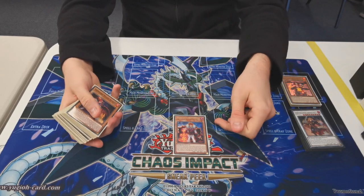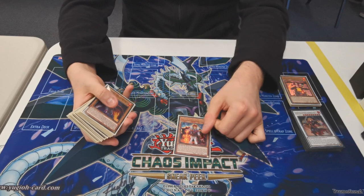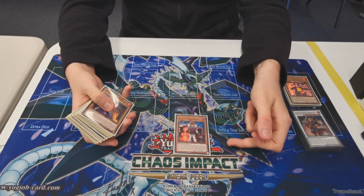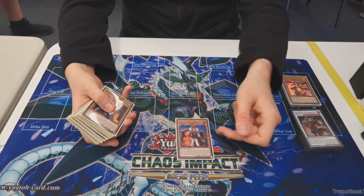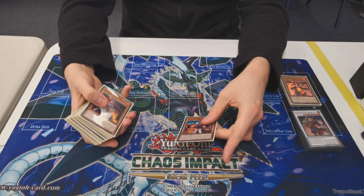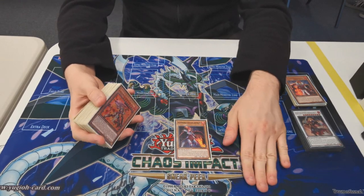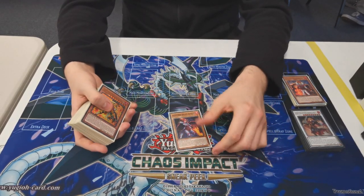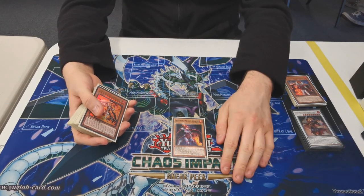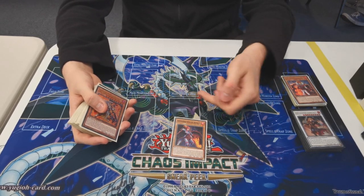Then I play one Infernoble Knight Roland. I'm playing this now because in some of the combos you do, you won't have the level five synchro in grave. So you search this during the end phase so you can still have the quick play pop. He quick play equips himself from hand, gives it 500, and if he's sent to grave you add a fire warrior or equip spell during the end phase.